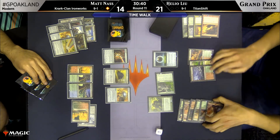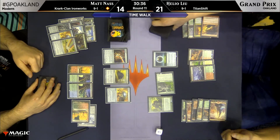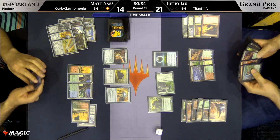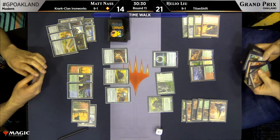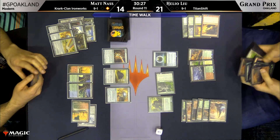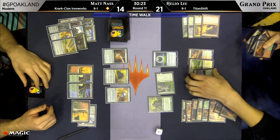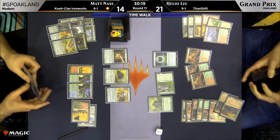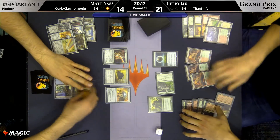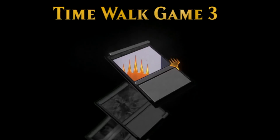Matt Nass is sacrificing Mind Stone instead of Terrarion or Chromatic Star because if he plays Krark-Clan Ironworks he gets to sacrifice those cards for card drawing and mana, whereas Mind Stone you have to make the choice. Chromatic Star cracks here, draws a card, finds another land. Here's another Mind Stone and he passes the turn — I've never seen KCI pass the turn this many times on camera this weekend. Lou picked up Primeval Titan. Reclamation Sage pecks in for two damage, there's a land, and there is Prime Time. Here you see the benefit of leaving fetch lands uncracked — Lou can search up two Valakuts, sacrifice the fetch lands for six points of burn, crack crack, get a couple of mountains, take 18, and that is Helio Lu tying things up one game apiece.